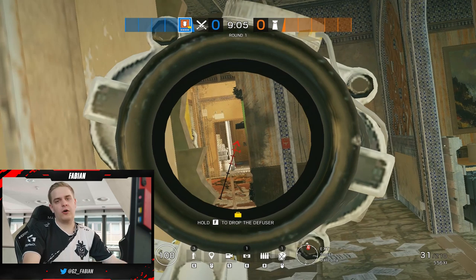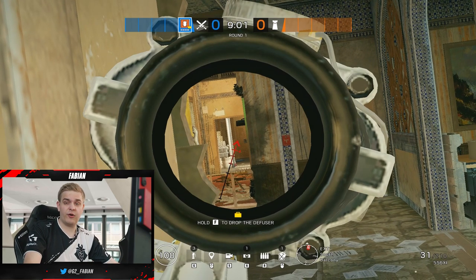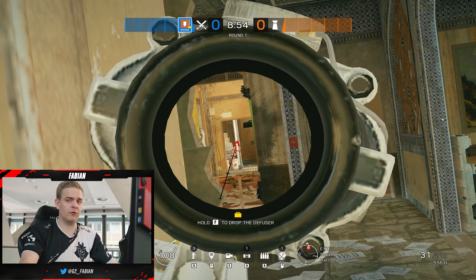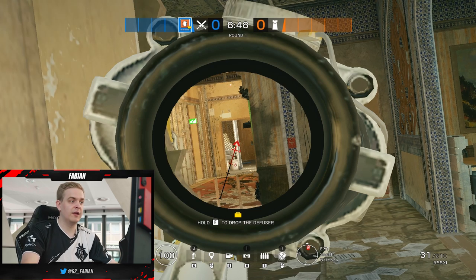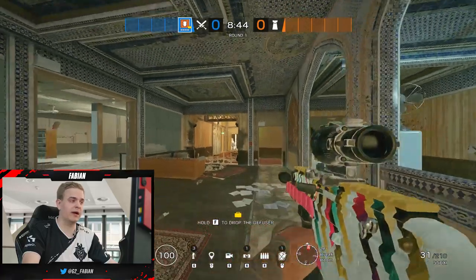When you've taken control of the hallway and you have your rotations, you need to start droning. What you need to figure out is pretty much where their breach denial player is playing. If he's playing in archives, your best bet is to go armory because he can't deny your breach. And if he's playing in armory, your best choice is obviously to go archives. It's very difficult for them to deny anything if you're holding the guy from running back to the other bombsite.